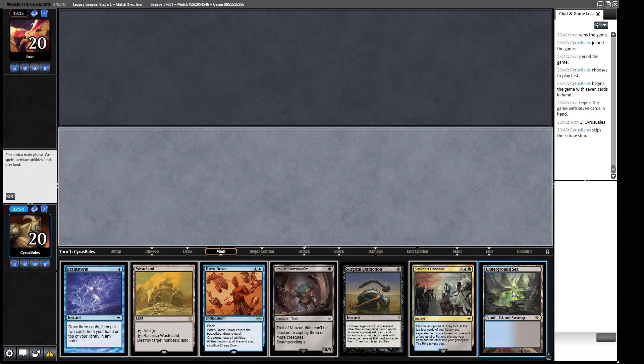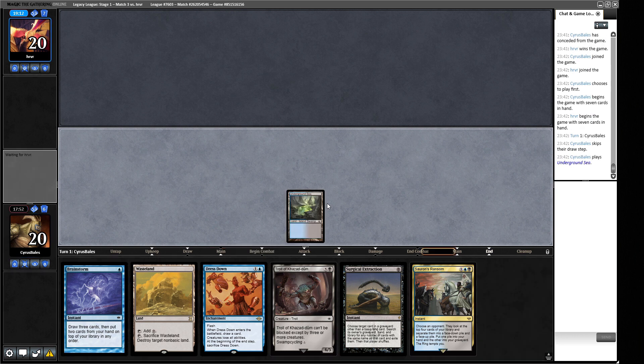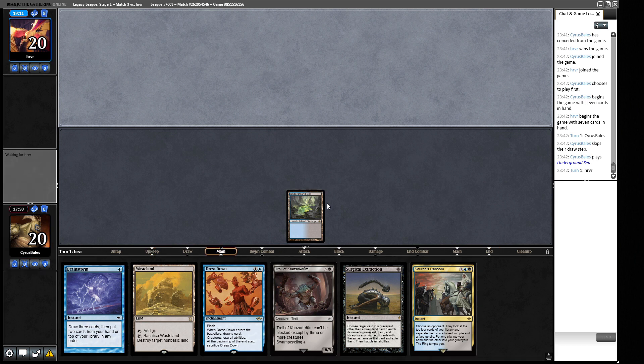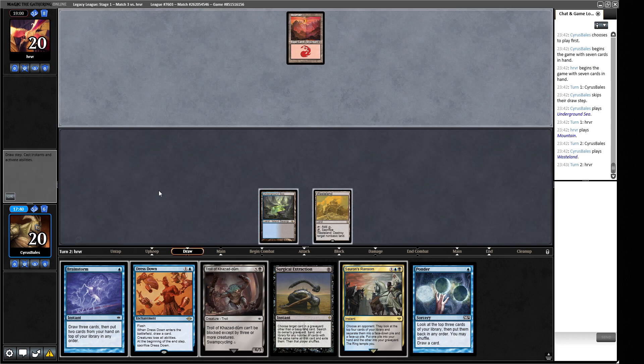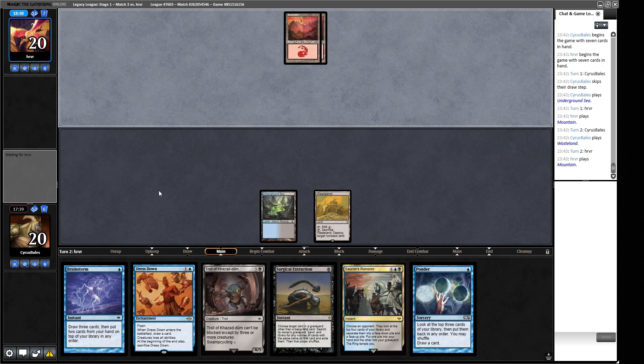The many Pyroblasts can really jam you up. Bowmasters isn't great here - if it picks off a Welder it's wonderful, but that's the highest it can do. Otherwise it maybe stops them looting a little bit. We don't have much in the way of graveyard or artifact hate outside of Null Rod, and that's only a singleton. We're now one and two - let's go to round four.